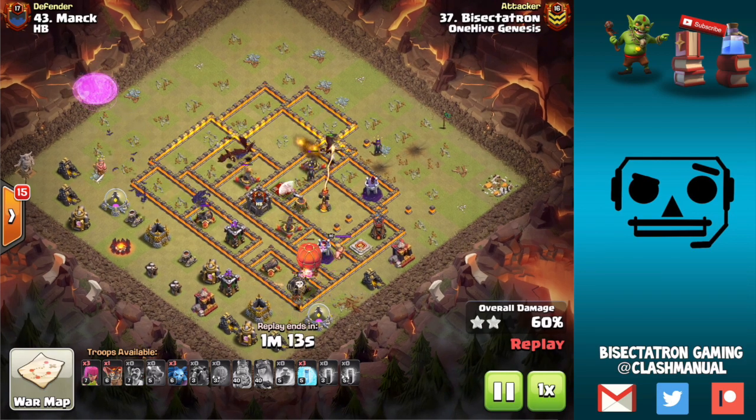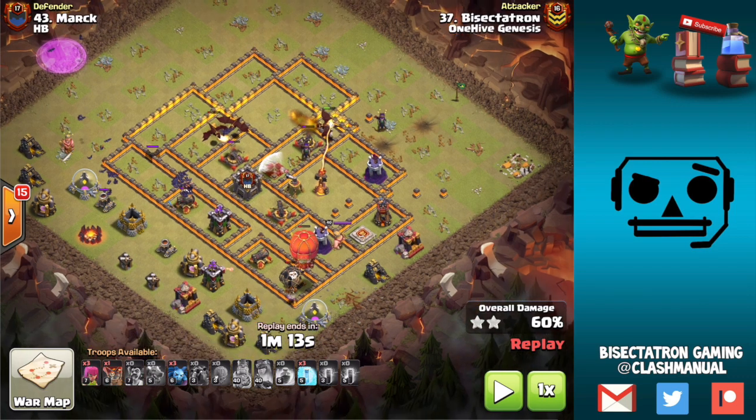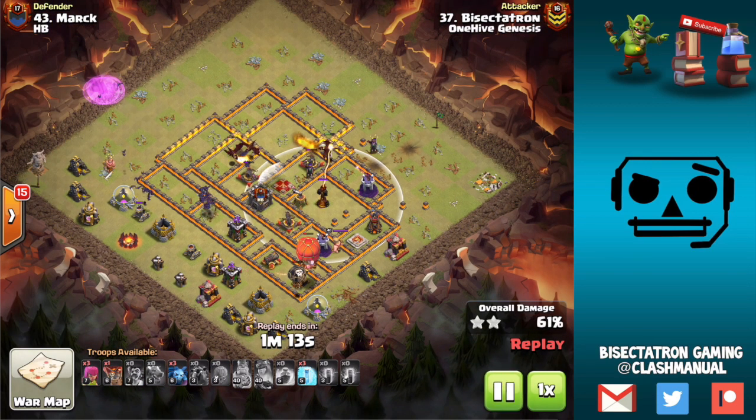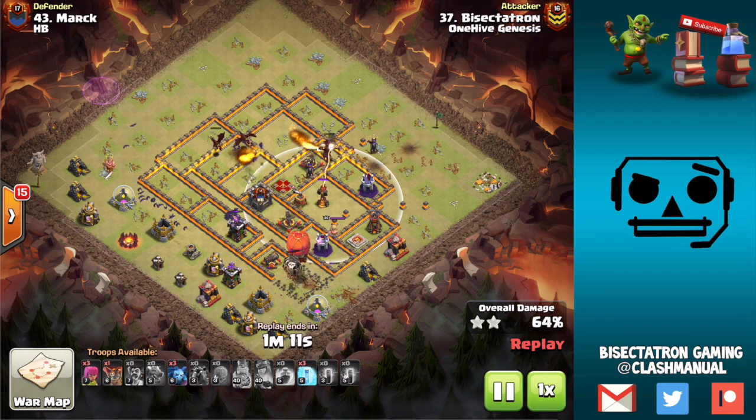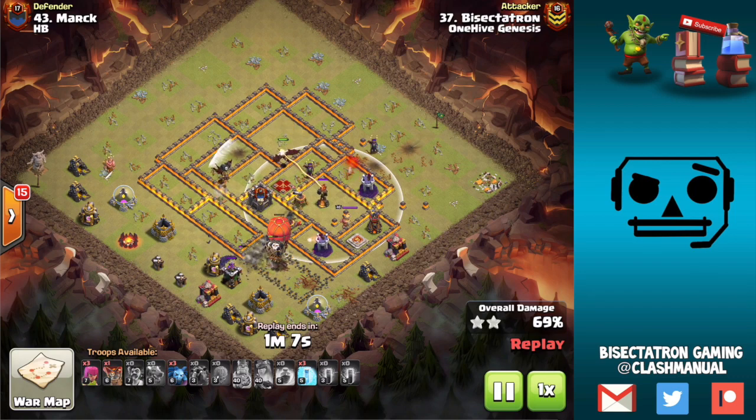Once the top multi went down, I began deploying the bats. This multi is being tanked by the Wizard Tower. This other multi is a bit of an issue, but it's going to be tanked partially by the dragons, and we have three free spells to use as needed. As the bats move through, I'm going to protect the big group of bats — that's what you should be doing.